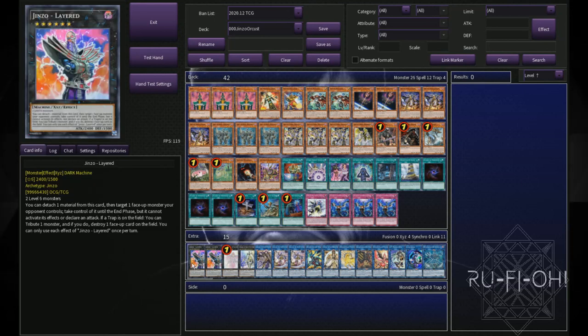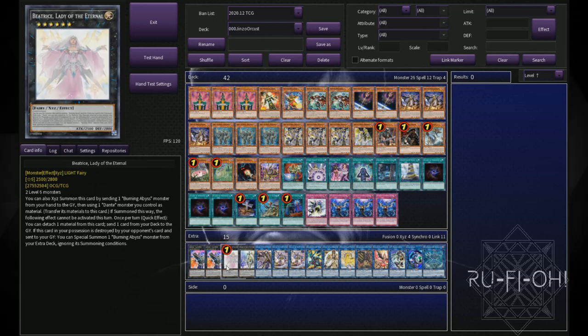We then move on to our extra deck — we're not running a side deck in this particular build. Jinzo Layered is really, really cool — it's a mind control in a card, and the fact that you contribute that card off to then pop another is really cool. I'm just running a couple of copies there. You're never going to go into a third — most often you'll probably only go into the one. Beatrice, being able to send any card from the deck to the graveyard, is really nice. It can help set up your plays and getting two sixes on board is certainly possible in this deck. Being able to set that off during your opponent's turn is really nice as well.